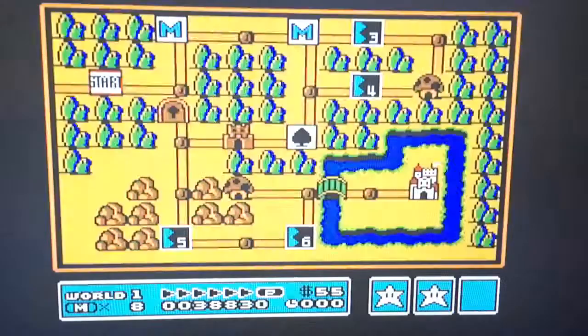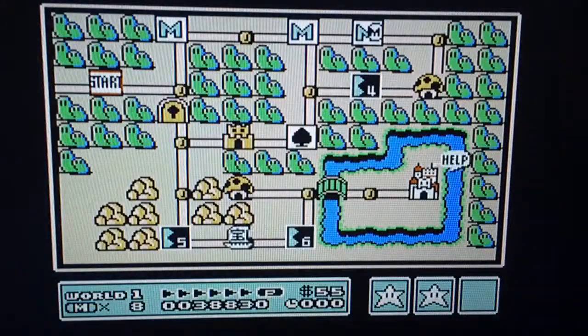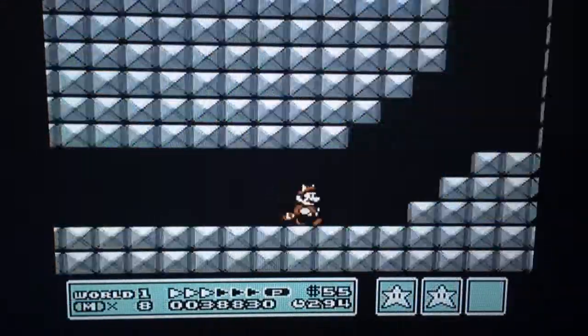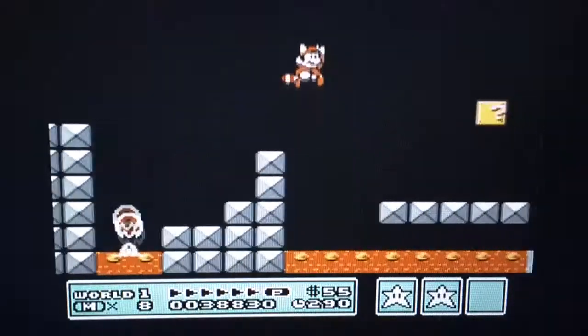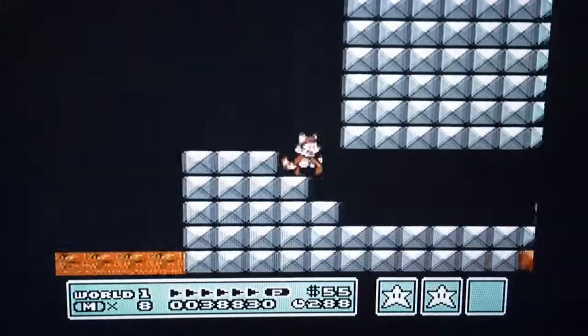Coming up you'll see a white ship. I got that simply by beating the first stage as fast as I can and collecting every single coin.